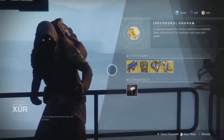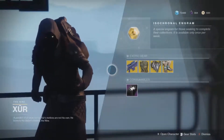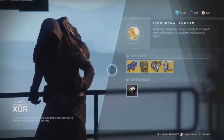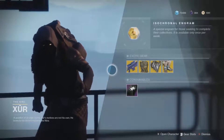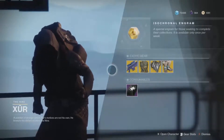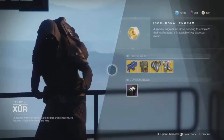This week Xur is selling his Isochronal Engram. Remember, this is an exotic engram that is weighted more toward exotics you do not already have — it's a guaranteed exotic you do not already have if there are exotics you don't already have for that character. You can get either a weapon or armor from this.